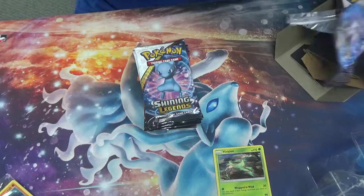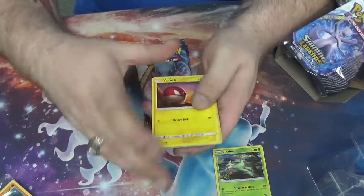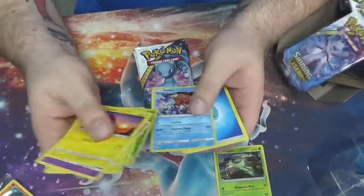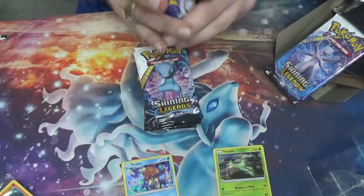Is there a Mewtwo in a Mewtwo box? Yeah. Pack two: Voltorb, Ekans, Pikachu, Totodile, Bulbasaur, Shroomish, Keltio, Ultra Ball, Venusaur, and Lily.